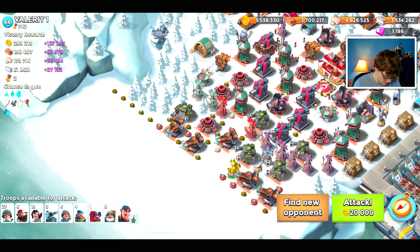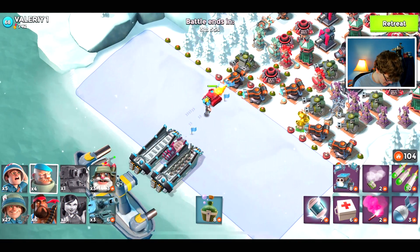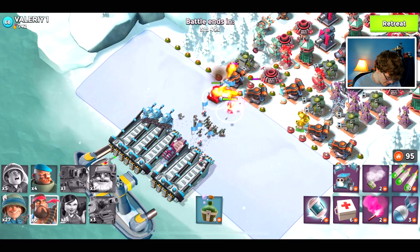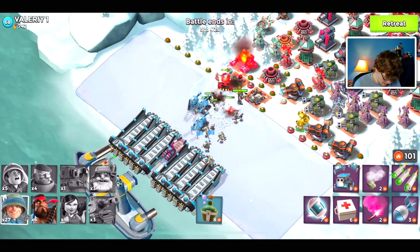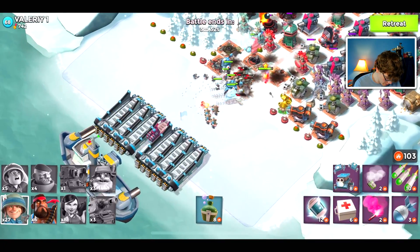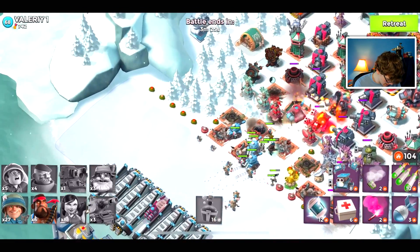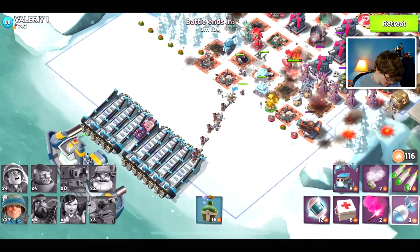On to the next one — this is where I might get a little bit more nervous. We throw down our scorcher, Bullet, and zookas. I'm gonna hold on to the riflemen and medics and tanks for now. We'll throw down the grenadiers right away because they're ranged enough where I'm not too worried about beach damage. As we get a dent into the base, I'll throw down our riflemen and then our heavies once both flamethrowers are taken out.